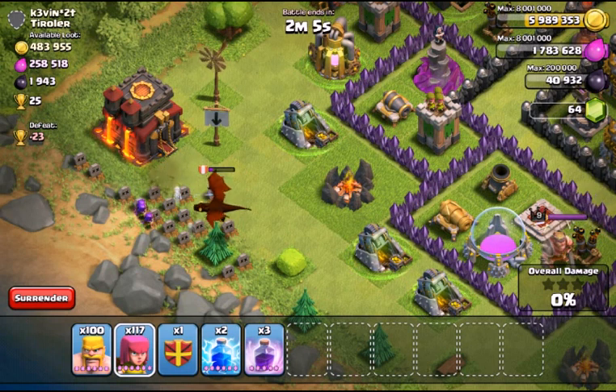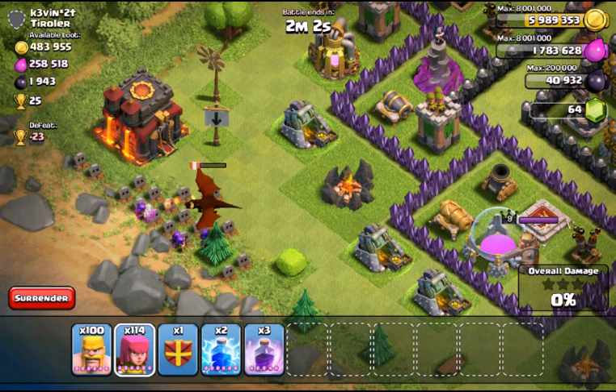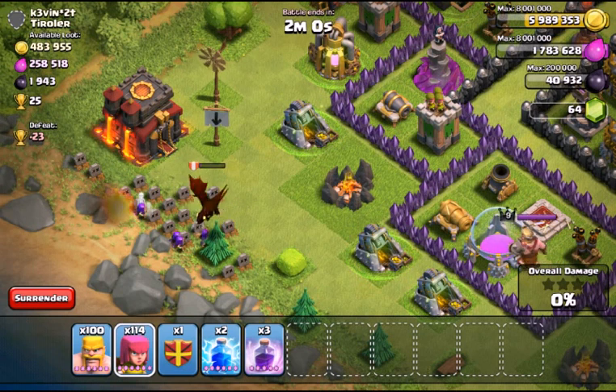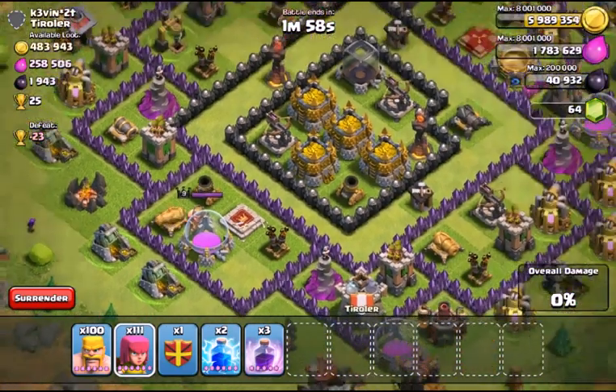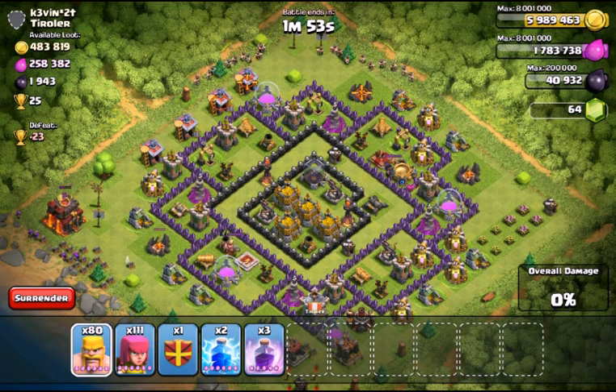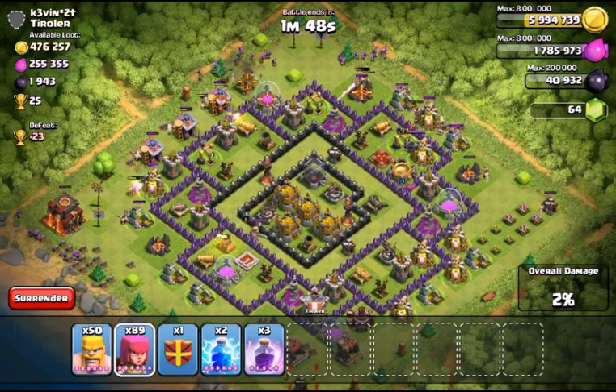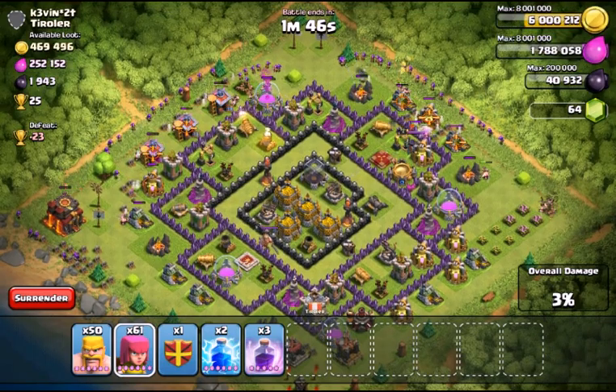Once this dragon goes down we're going to go back to the town hall. Oops, I did not spread those out enough. Okay, now we're just going to completely ignore the heroes and hope we can do well — I just don't feel like killing them. Maybe we'll use the clan castle troops.